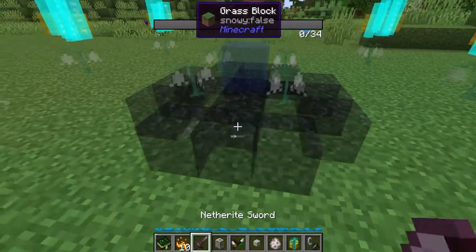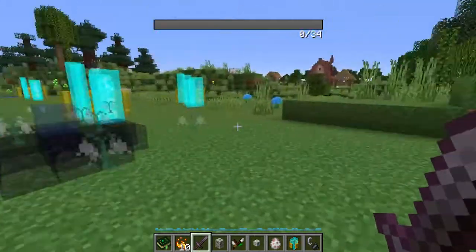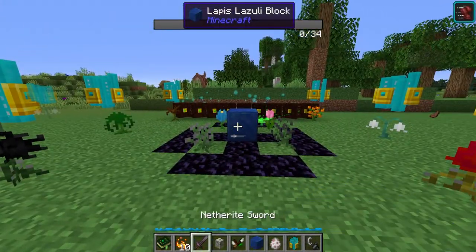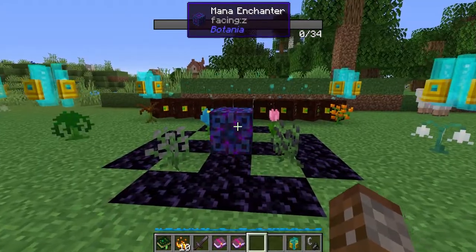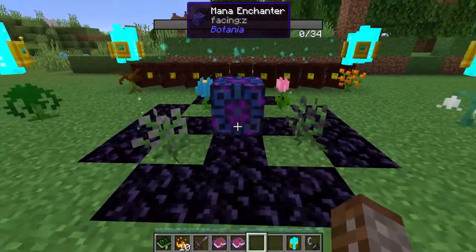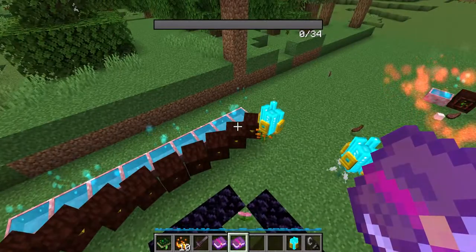I recommend just digging one hole down here and placing it in the floor, and then you can place these down with a progress bar at the top for every single one. In the center you have your block of lapis lazuli — all you have to do is right click it with the Wand of the Forest and it will turn into the Mana Enchanter. The Mana Enchanter allows you to enchant any tool or armor in the game with any books that are on the floor around it, without actually consuming the books. This is going to take a lot of mana, which is why I have so many mana spreaders here in creative.